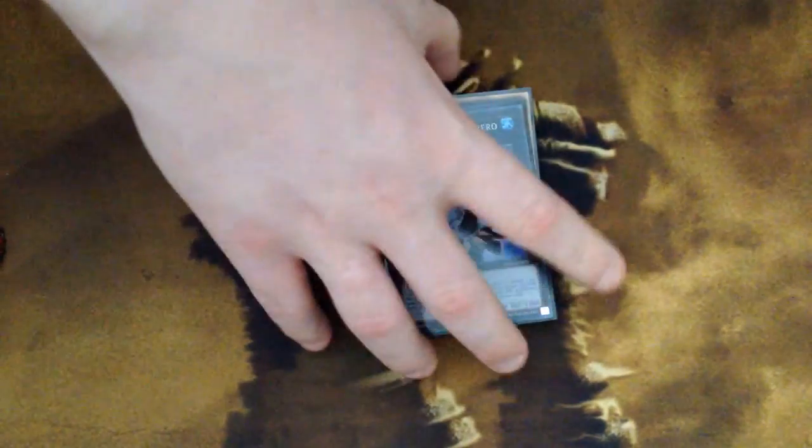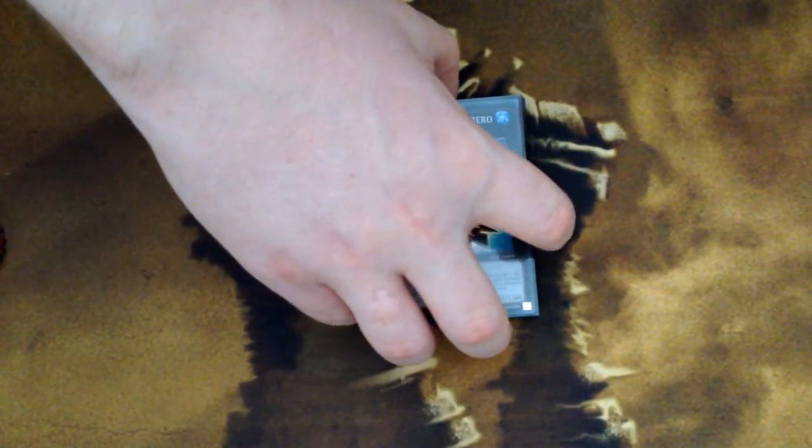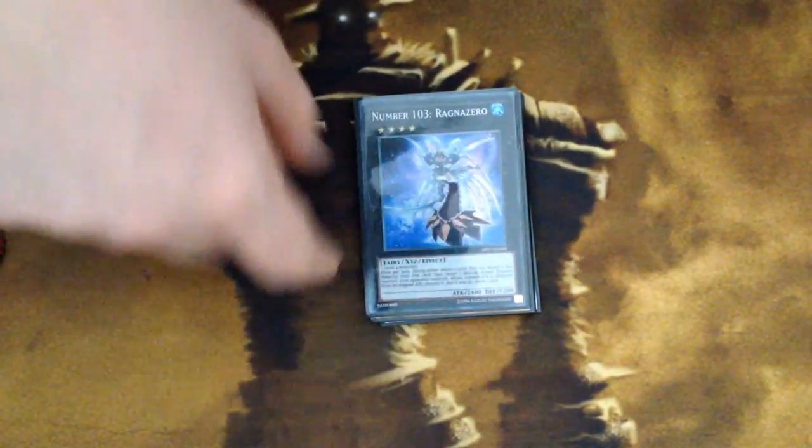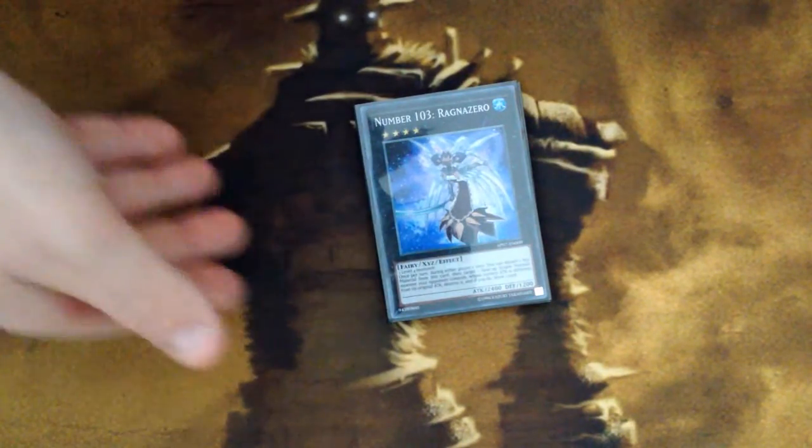Honor Ark is amazing and really underrated. Ragnazero works great with Rust Mist — Rust Mist slashes your opponent's monsters' attacks in half, which enables Ragnazero easily. So you bring out Ragnazero, pop a bunch of stuff, and it's really, really useful.